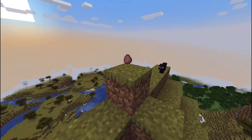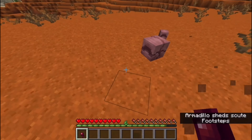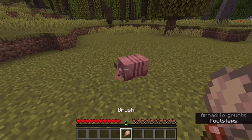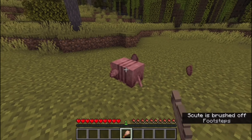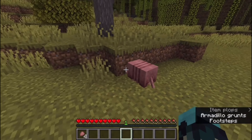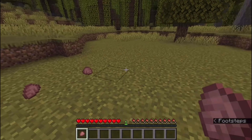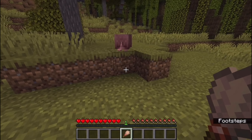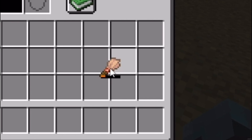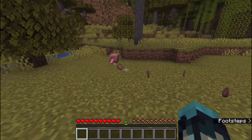Armadillo scute is a new item that comes from the armadillo mob. Armadillos drop 1 armadillo scute every 5 to 10 minutes, which is the same rate at which chickens lay eggs. For a more efficient method, brushing an armadillo with a brush is also an option. With an unenchanted brush, it is possible to get up to 4 armadillo scutes from brushing a single armadillo. There is no cooldown to this method, but brushes take a good chunk of durability damage when brushing that tough shell.